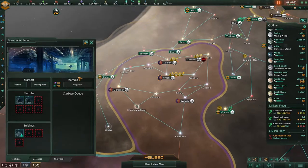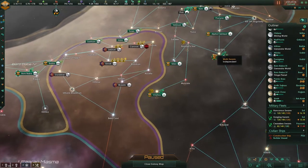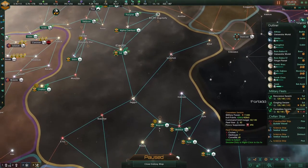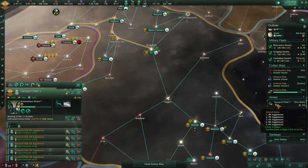Actually considering getting rid of one of these two stations — I don't see the point in having them, in all honesty. Maybe it's something else. We need to increase the fleet as well. Let's send them to Sol and boost them up. I'm thinking about making another 20 ships.